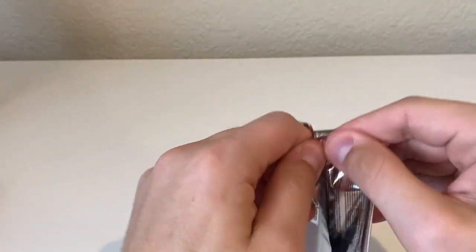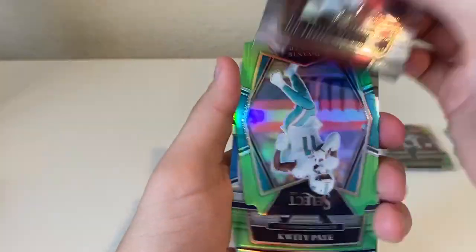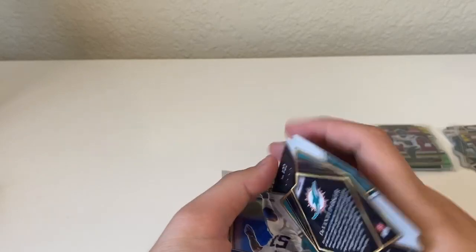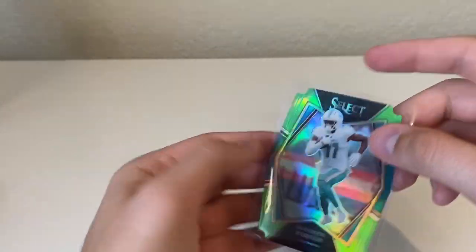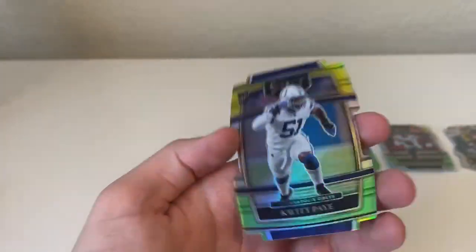No autos yet — pretty tough to get out of blaster boxes, though I have seen people get them. Joe Tryon-Shoyinka, a Davante Parker — this is going to be a green one, out of 349 as well. So I think on average you're probably going to get one numbered card per box. And there's our numbered — we got a Quandre Diggs green and yellow.